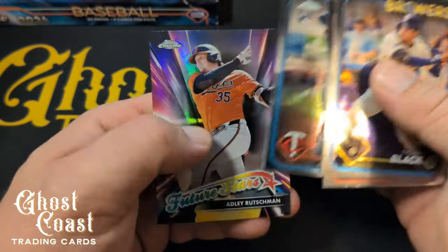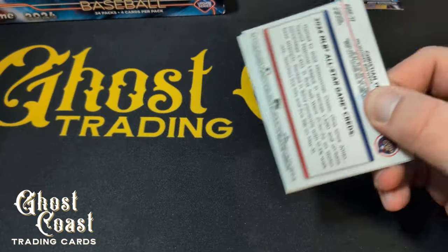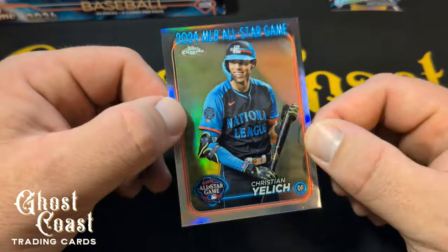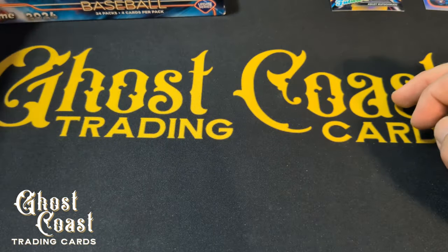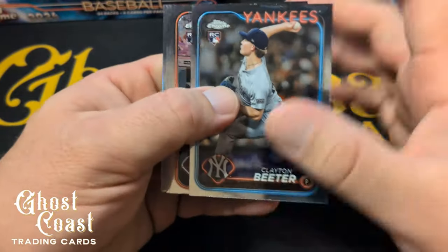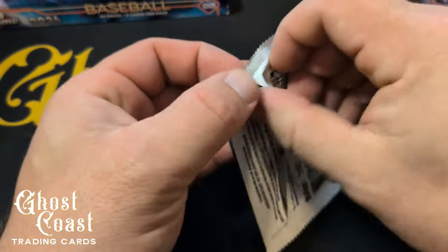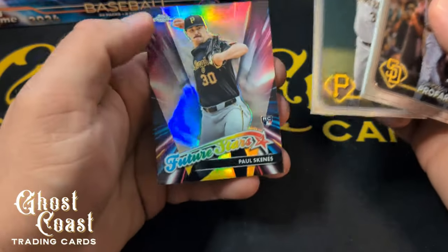First pack: black rookie, Victor Scott, Austin Martin debut, and a Padley future stars. These chrome all-star games look better than they did in paper Update Series — in paper you really couldn't differentiate them from the regular base cards unless you looked at the back, especially because some players aren't in their all-star uniform if they didn't play in the game. Like Tatis — he's in his normal uniform but you've got the all-star logo and the '24 All-Star Game up there. So far: Hayes, a Skeens rookie, and a Skeens future stars.